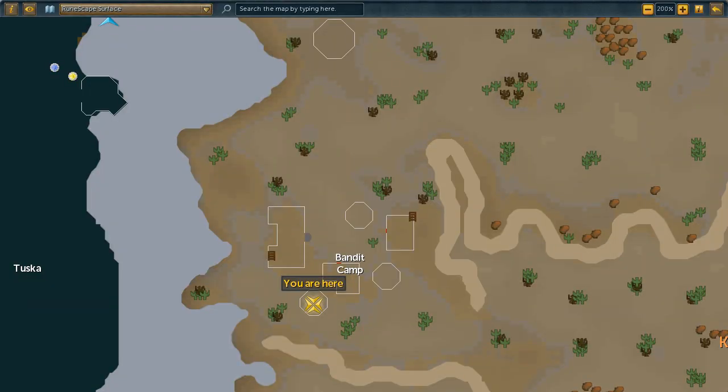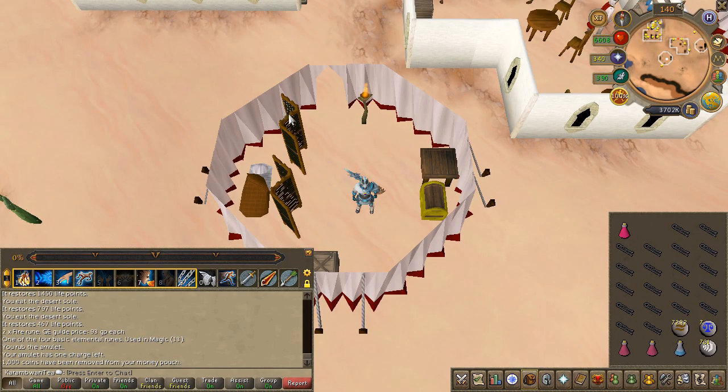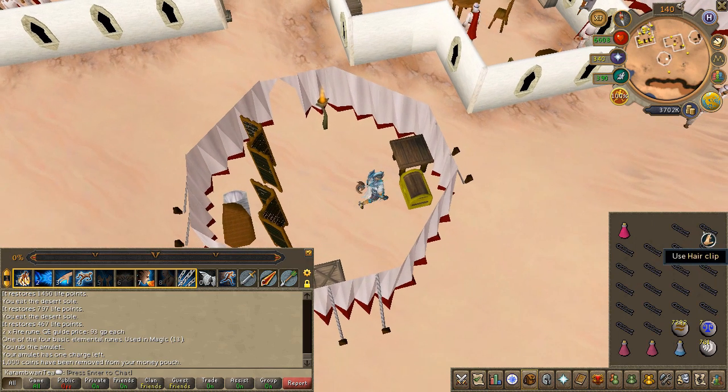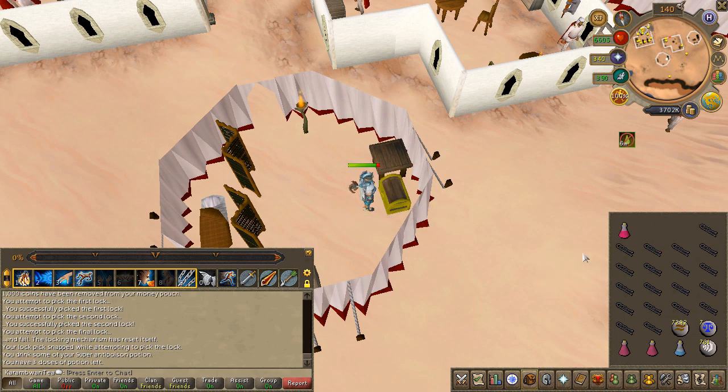To begin the shadow portion, go ahead and speak to Rasolo — choose the third then first chat option. You'll now have to return to the bandit camp. This is the portion of the quest that requires a lot of lockpicks, so go ahead and prioritize that item, and perhaps a super anti-poison. It's pretty common to go through an entire inventory or two of lockpicks to obtain the gilded cross.